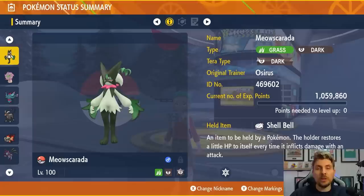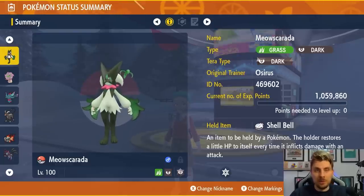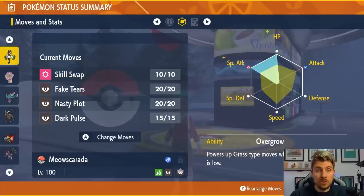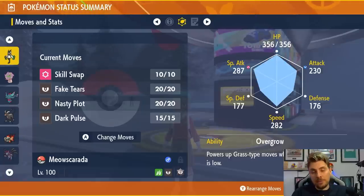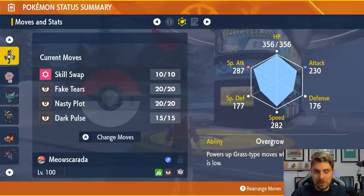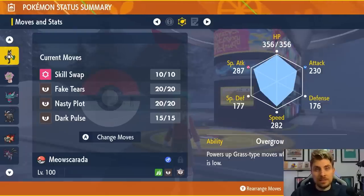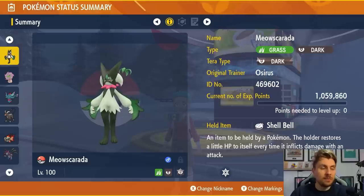If everything lines up and the shield doesn't go up too early, it should work well. Meowscarada holds Shell Bell for recovery, with the Dark Tera typing and an EV spread of 252 HP / 252 Special Attack, Modest nature. The ability is Overgrow — you don't really need to worry about it since you're passing it to Typhlosion. The main concern is Focus Blast because of the Dark typing, but if it's not there, Meowscarada is in a really good position.